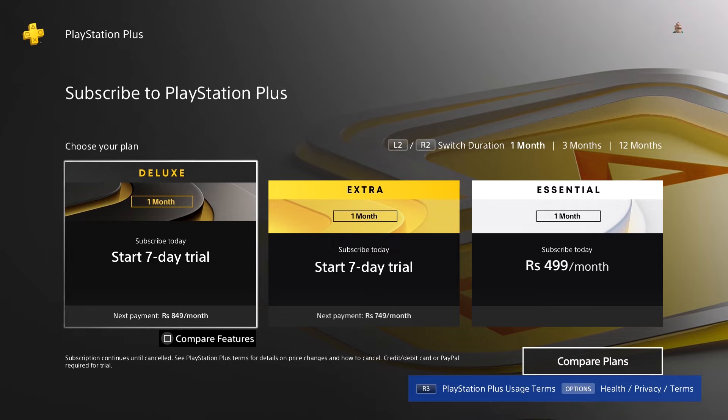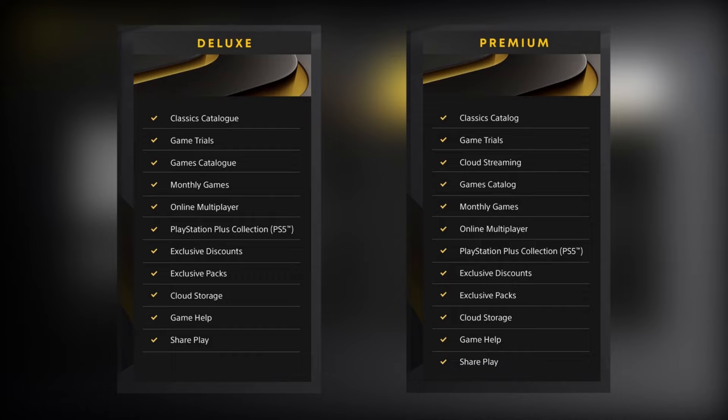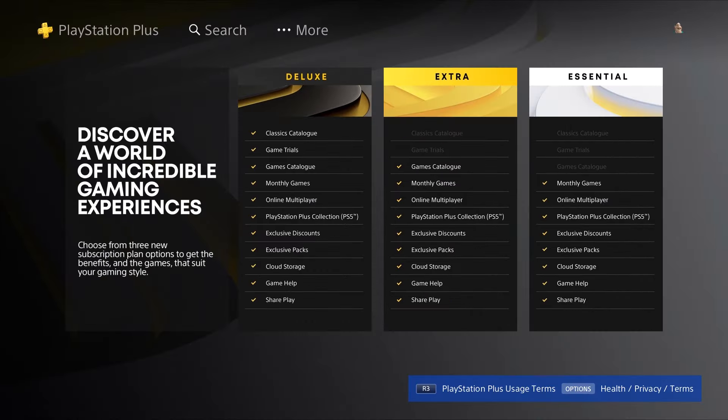There are two options for you to sign up for a free trial — PlayStation Plus Extra and PlayStation Plus Deluxe. PlayStation Plus Deluxe is pretty much the same as PlayStation Plus Premium. The only difference is that there's no cloud gaming or cloud streaming available on PlayStation Plus Deluxe. As you can see, if you compare both of them side by side, pretty much all other things remain the same except for cloud streaming — you get the same amount of games and the same game catalog.